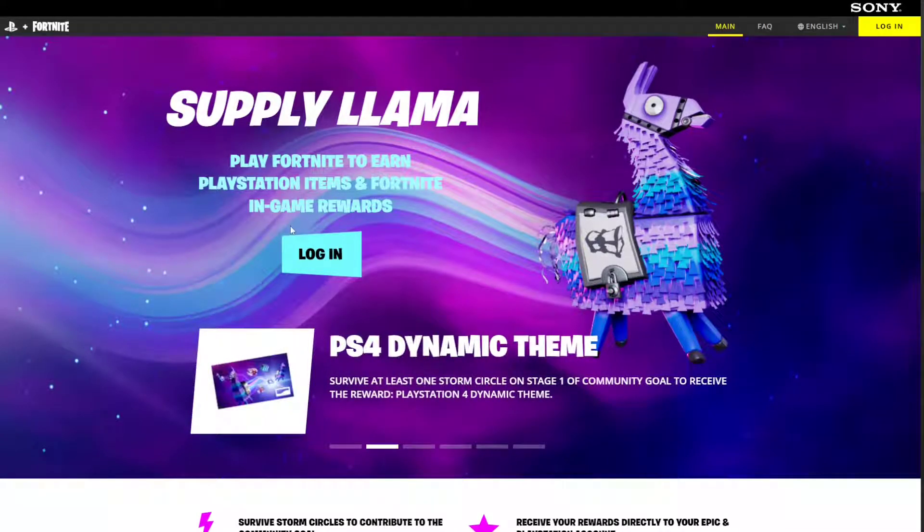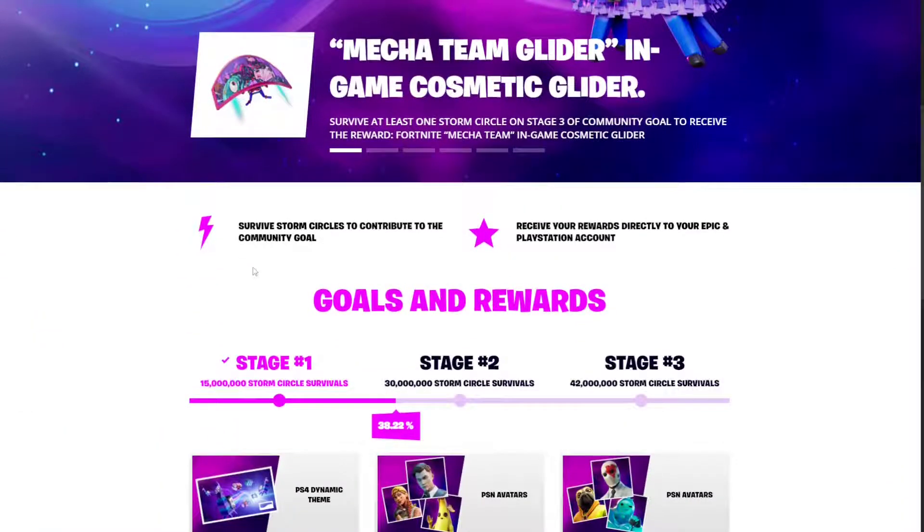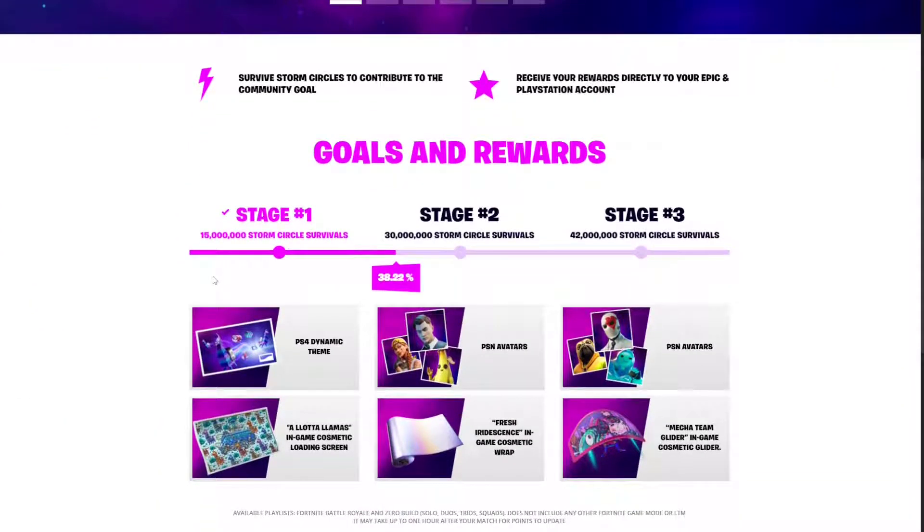Just go to account settings and then connections. Once you do that you just log in, and as you can see it's going to be a community event, which means everybody in your community is going to have to do their part.